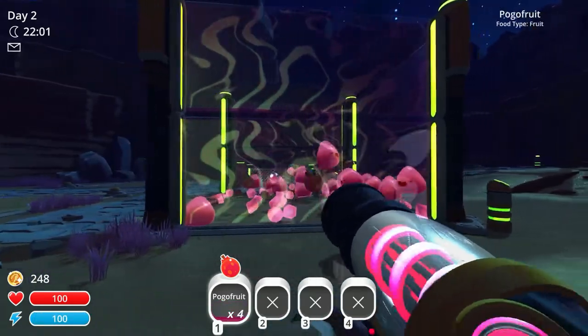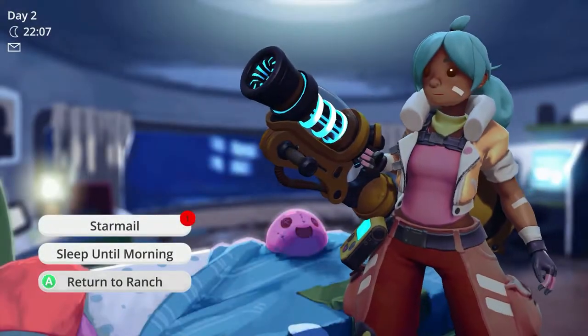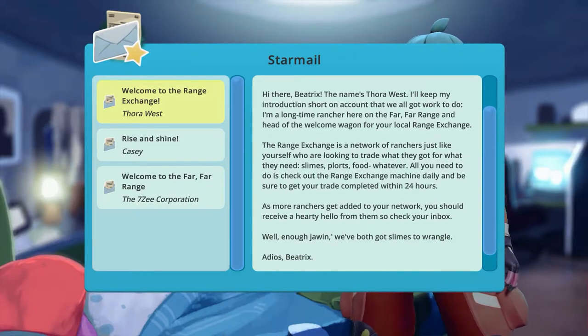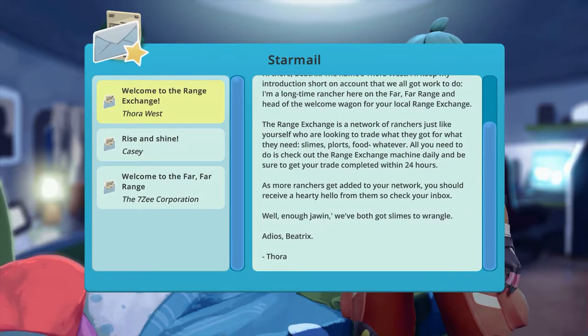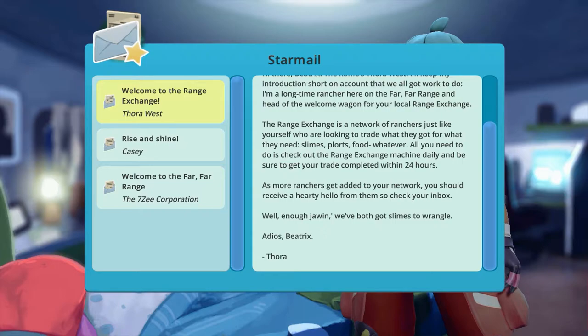I don't need any more food for the Gordos — we got that one already. Let's go check out our letter from Thora. Welcome to the Range Exchange. Thora West says: 'Hi there Beatrix. The name's Thora West. I'm a longtime rancher here on the Far Far Range and head of the welcome wagon for the local Range Exchange. The Range Exchange is a network of ranchers just like yourself who are looking to trade what they got for what they need — slimes, plorts, food, whatever. Check out the Range Exchange machine daily and be sure to get your trade completed within 24 hours. Adios, Beatrix. Thora.'